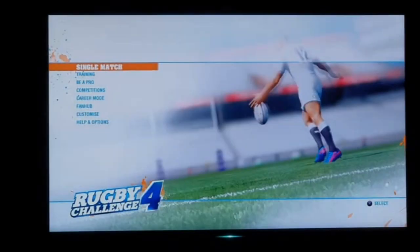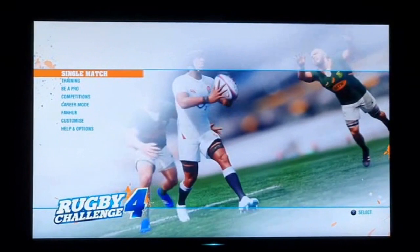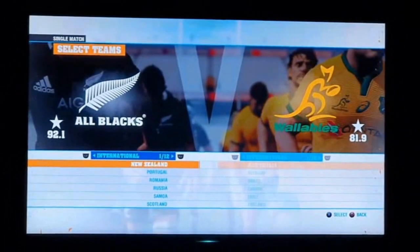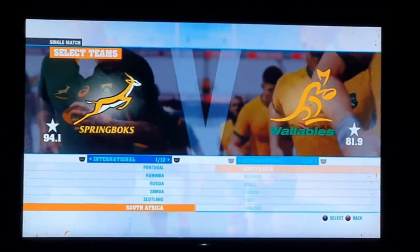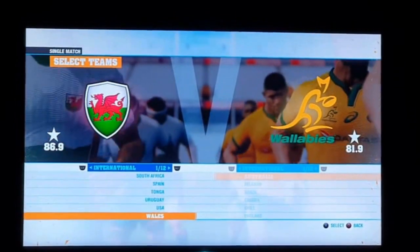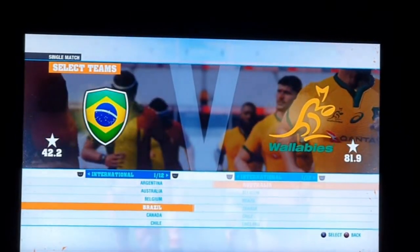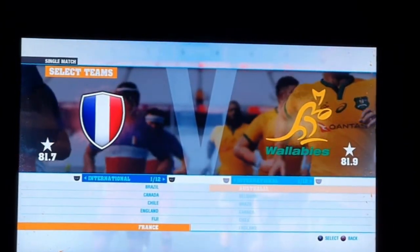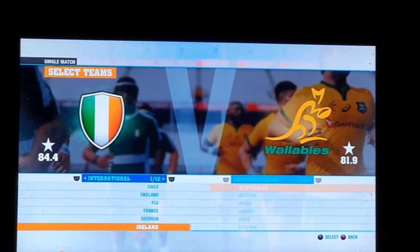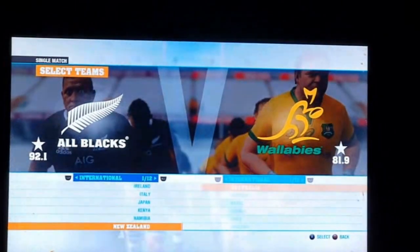When you first start the game, this is the menu system — very similar animations to Rugby Challenge 3, with single match, training and so on. Going into Rugby 15s, here are the teams: we have the All Blacks, Portugal unlicensed, Romania unlicensed, Russia, Samoa, Scotland, Springboks licensed, Spain, Tonga, Uruguay, America, Wales, Zimbabwe, Argentina, Australia, Belgium, Brazil, Canada, Chile, England licensed, Fiji licensed, France unlicensed, Georgia unlicensed, Ireland unlicensed, Italy unlicensed, Japan unlicensed, Kenya, and Namibia.